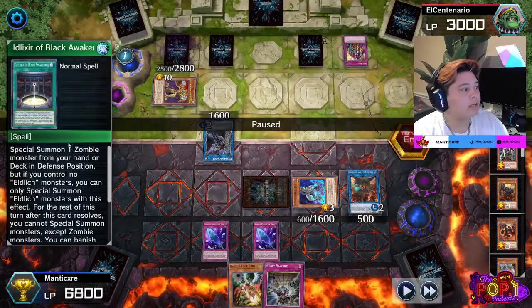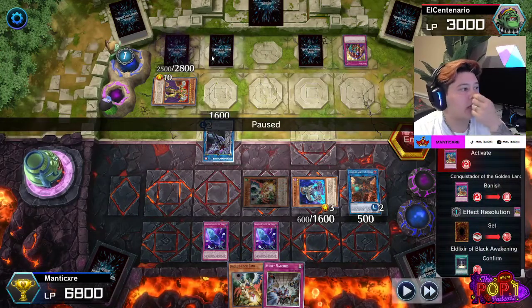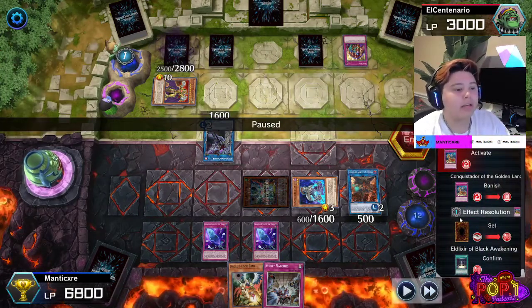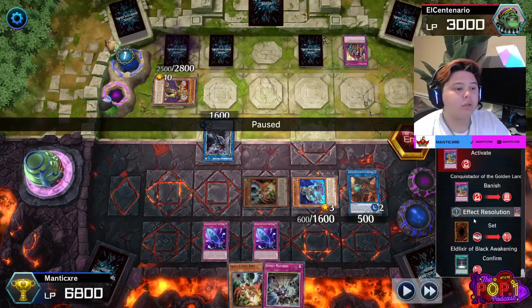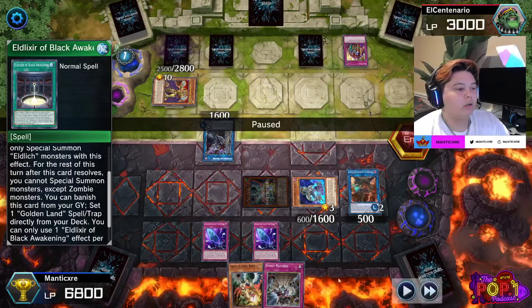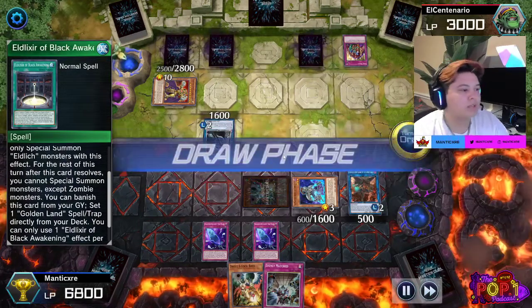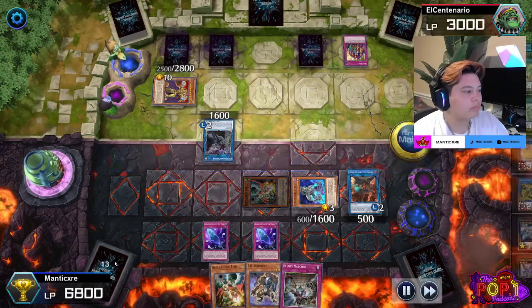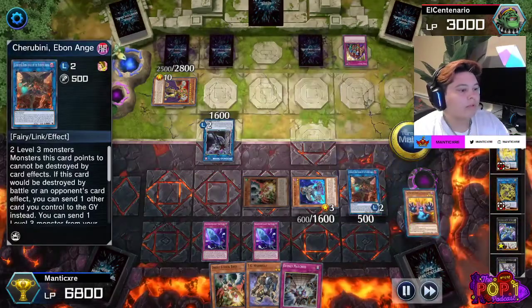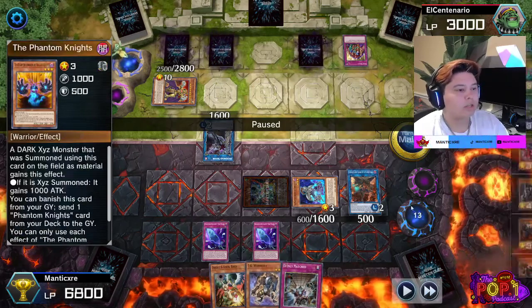Had I not thinned my deck, my chances of drawing into Evenly Matched would have been smaller — and at the same time I'm also fueling my graveyard with Phantom Knights for plays later. He activates his Conquistador and sets his Eldlitch's Black Awakening. If you don't know what a card is when they set it — if it's revealed when they do something with it, you can go to the clipboard, click on it, and see what it is. You have five minutes to take your turn, so take your time.